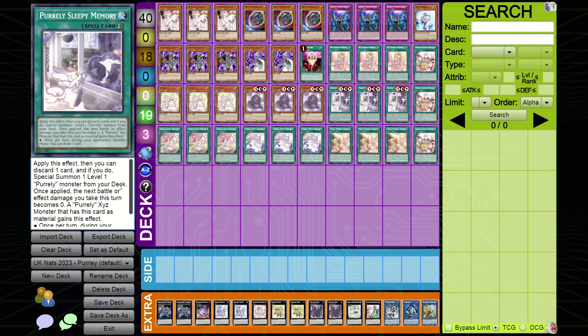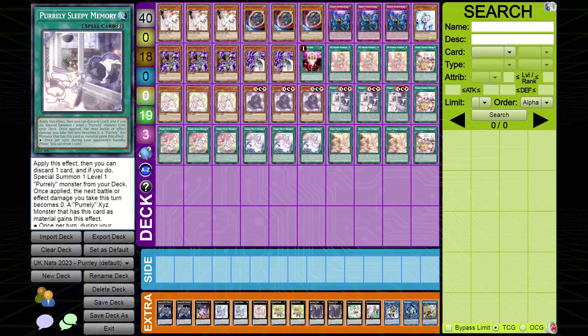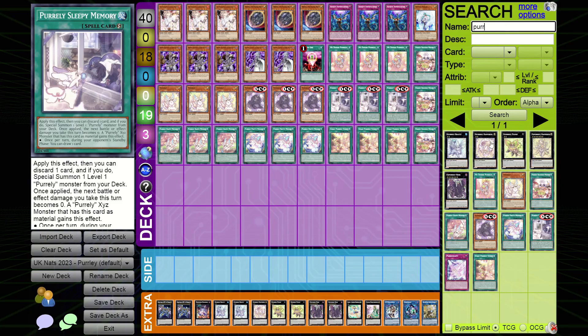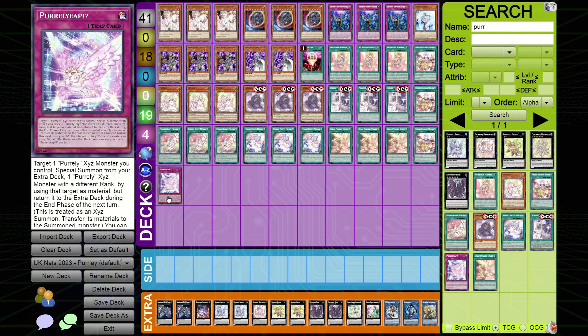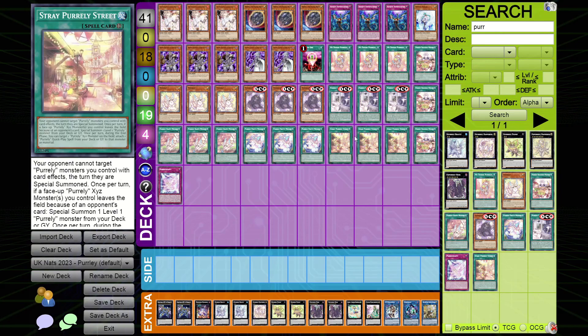Now for Sleepy Memory, a quick-play spell. You discard one card and if you do, you special summon one level one Pearly monster from your deck. Once applied, the next battle or effect damage you take this turn becomes zero. A Pearly XYZ monster that has this card as material gains the effect: once per turn during your opponent's standby phase you can draw one card. You can stack multiples and draw multiple cards. There's also a trap that lets you make another XYZ and trigger this effect again.